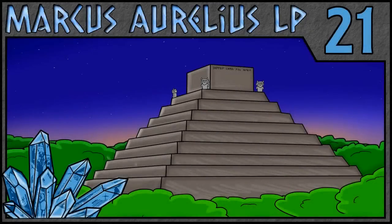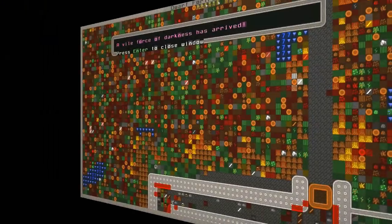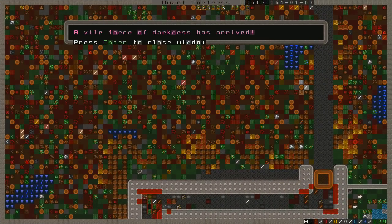Welcome back, ladies and gentlemen, to Enthador. I'm Marcus Aurelius, and this is Dwarf Fortress version 0.43. We are the town, a Forest Home, and we are being beset once again by a vile force of darkness. We finished our defenses not a moment too soon. We had just built the final fortification, and I'll show you in this episode what we have done as we fight off the goblins. It is the year 164.